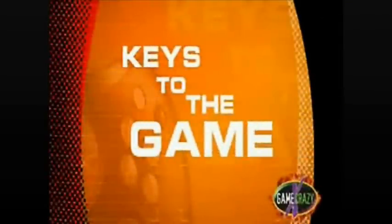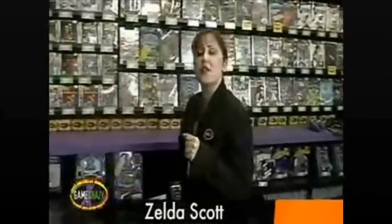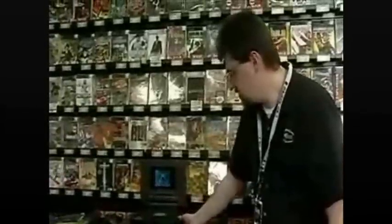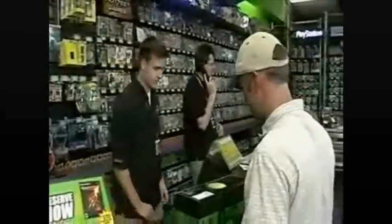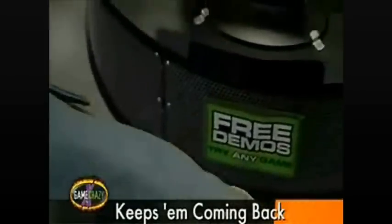Let's go down to the game floor where Zelda Scott will take us through our keys to the game. Thanks, KC and BP. I'm down here with the GC Posse to get the 411 on Game Crazy. Let's start with hardware. This is like a gamer's ride — if you sell them the right ride, you've got a better chance of selling some 20-inch chrome rims later. The key is to sell them the system that's right for them so they'll keep coming back for more accessories and games.